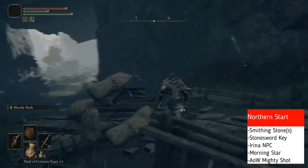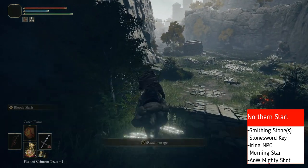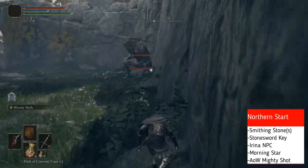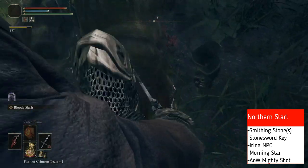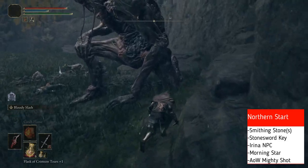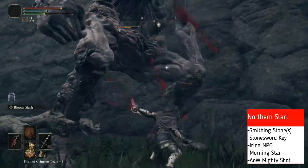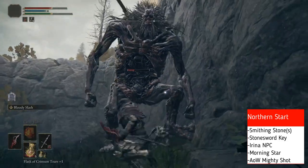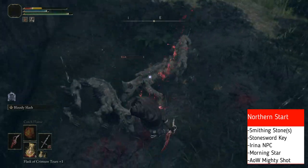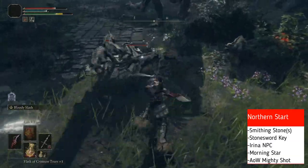Now that we've completed that quest, let's go down into this large area here. There's a giant, there's some enemies — we're going to take them all out. We are going to grab a Morning Star, Smithing Stones, and an Ash of War — Mighty Shot — from a beetle or scarab. Every time you use Bloody Slash, it does take a bit of your health, that's why I have the Assassin's Talisman — the red one — that we picked up in Limgrave.